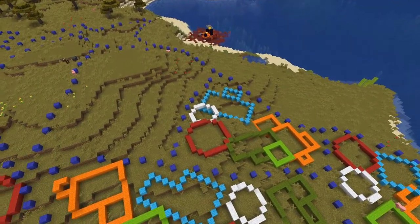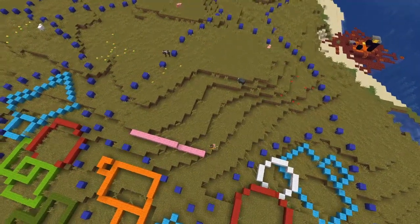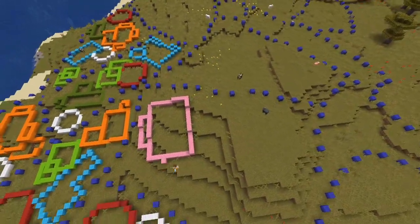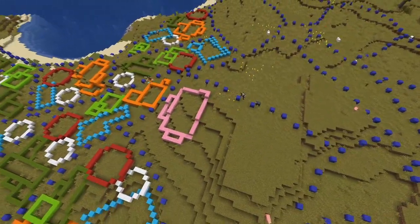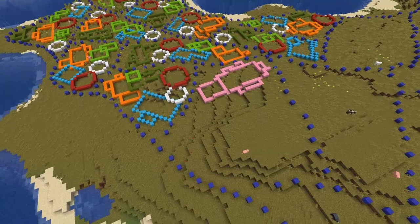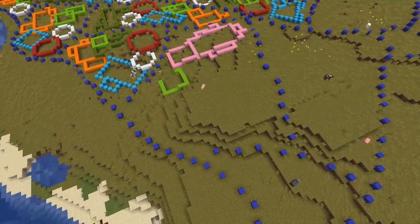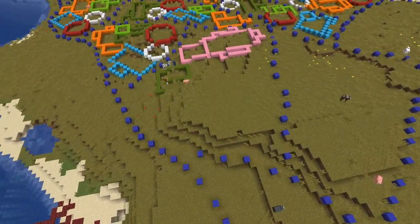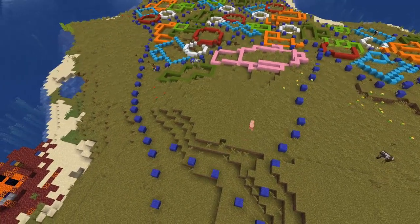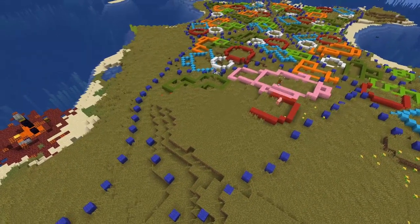Now we're going to be adding in a new colour which is going to be pink. This is just an exception building — it's probably going to be like a government facility or a prison or something. As you can see, it's quite a bit larger than the other ones and it's got quite a bit of shape. It's got quite a large bit coming off there and it might be used for prisons or whatever.